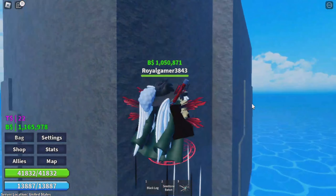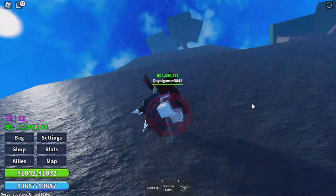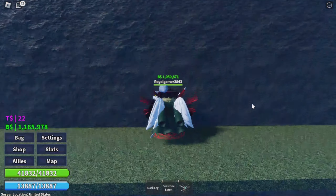Here we are. If you have geppo you just have to jump on the steps like this, or if you have a fruit that can fly then just fly.